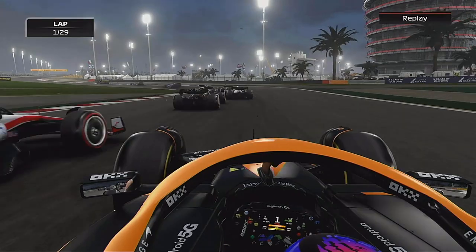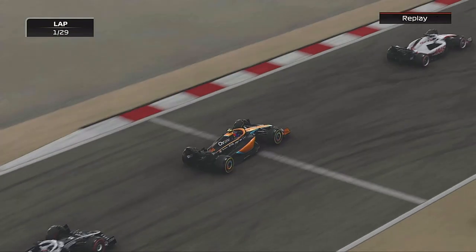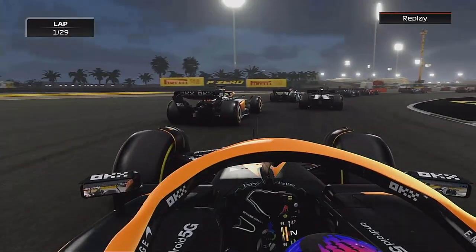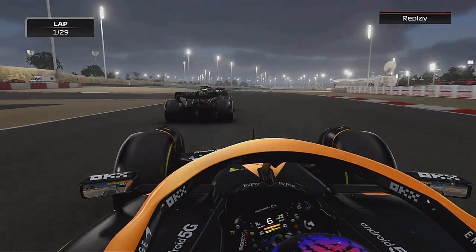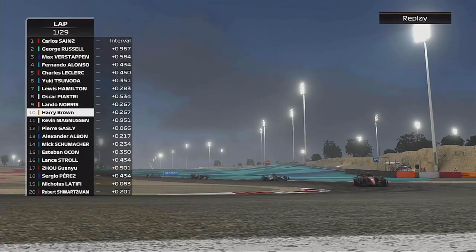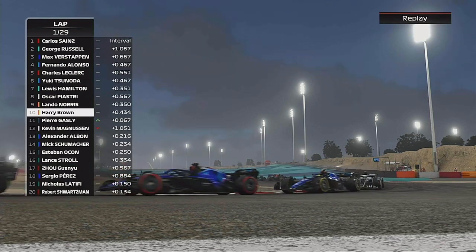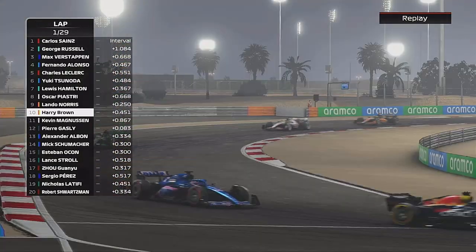We're side by side with Lando but couldn't get the exit. We've lost out to the Haas — it was already ahead of us with Magnussen. Now we're all over the back of him, and we go late to the inside into turn 4, catching him napping. Now we're on the back of Lando, trying to weave about through the DRS section. We don't want to be aggressive and wipe him out — like we did a couple of times last season with Lance Stroll. We like Lando, we want to keep it happy between us, so let's not go too aggressive in the first race.